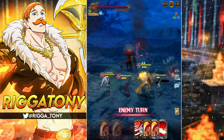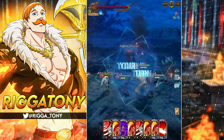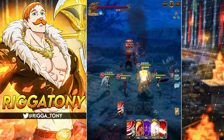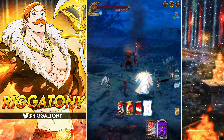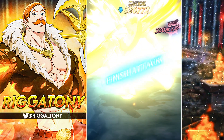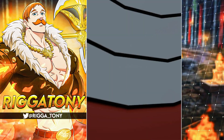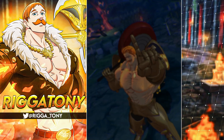We do get immunity, so Escanor should be able to slap now. Yeah, he's immune, so now we just do this slap, punch, and do that — boom, easy W! It's much easier now that I actually know how to clear it.